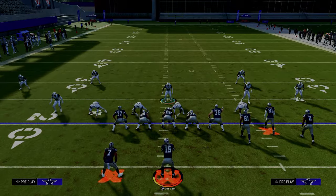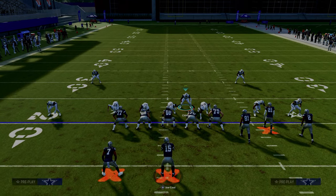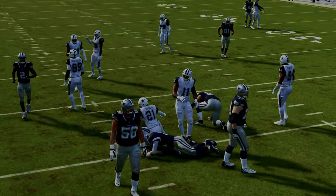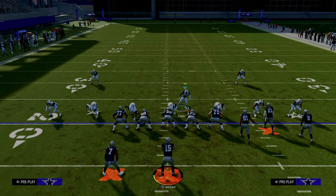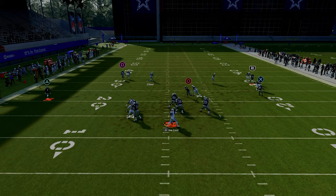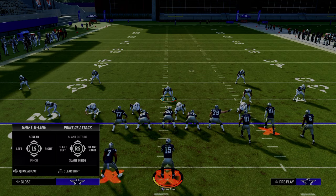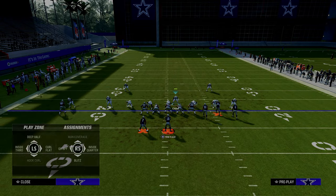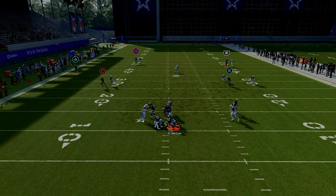If the A-gap doesn't come in, you're going to get the blitz through the edge. A lot of times the A-gap will come right up the middle, but if it doesn't, you should get it off the edge. You can also shift your defensive line to the left, stand about right here and hover, and as you can see — if it doesn't come up the A-gap, it's going to come off the edge.